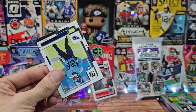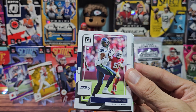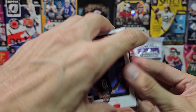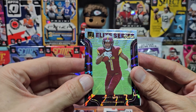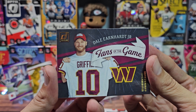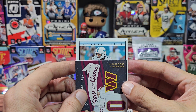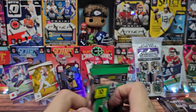Donruss pack two — wouldn't it be amazing if one of our three packs ended up being the case hit? DK Metcalf, upside-down Micah Parsons, Dawson Knox, upside-down DJ Moore, Keenan Allen, and the rookie is Martin Emerson for the Cleveland Browns. An Elite Series for Jahan Dodson — lovely. A Fans of the Game for Dale Earnhardt Jr. — NASCAR driver. And a Dolphins receiver... Tyreek or someone — I blanked on his name.